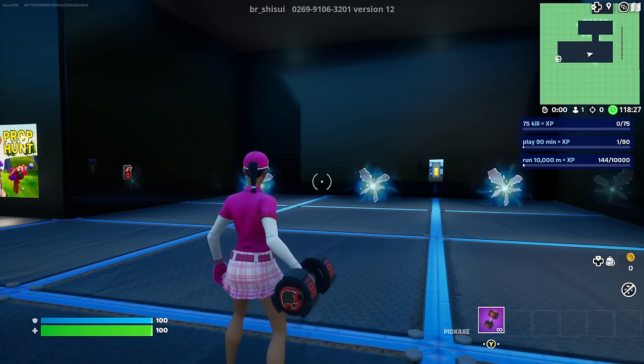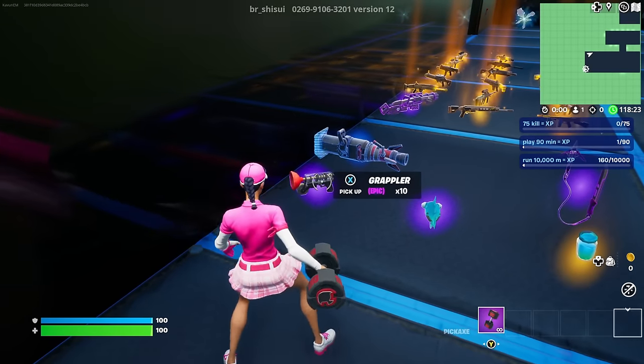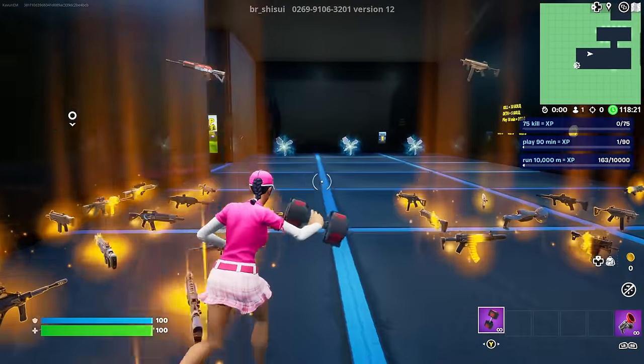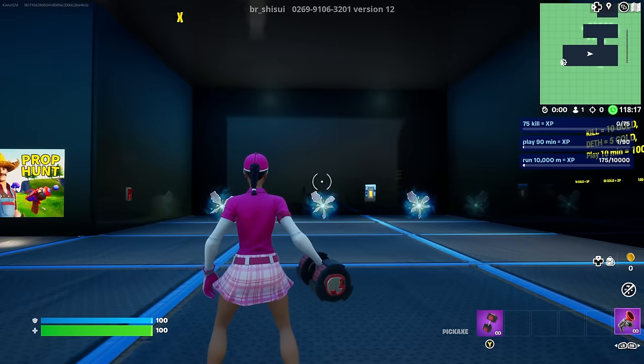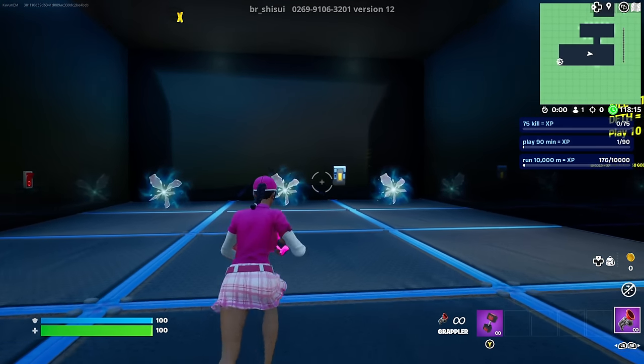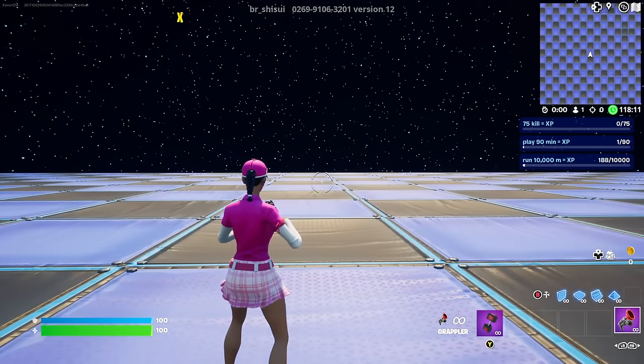Once you load up into this map, first turn around to your left and pick up a grappler because we're going to use this to get to the XP glitch buttons much faster. After you do that, make sure you're at this area where you're going to be seeing three rifts. Go to the one in the middle — it's going to teleport you over to this location.